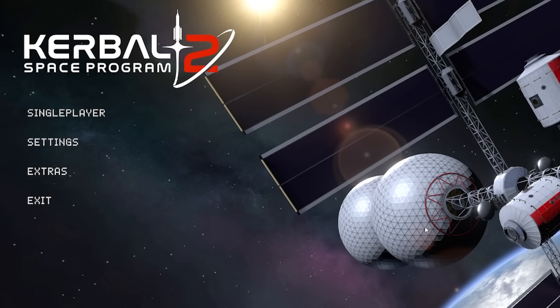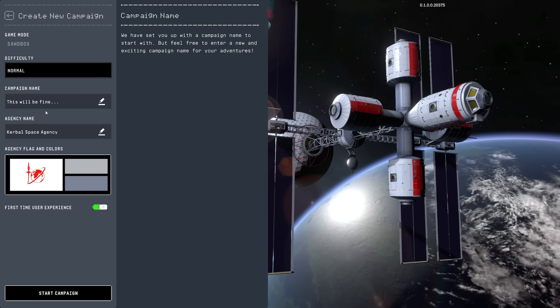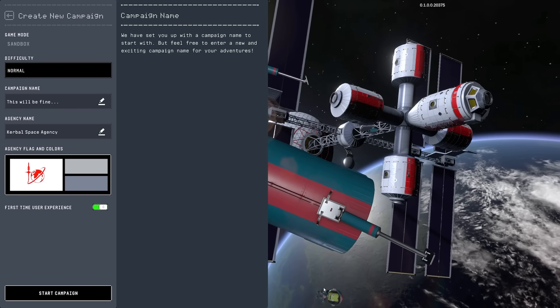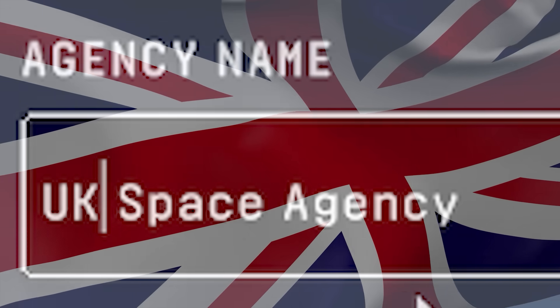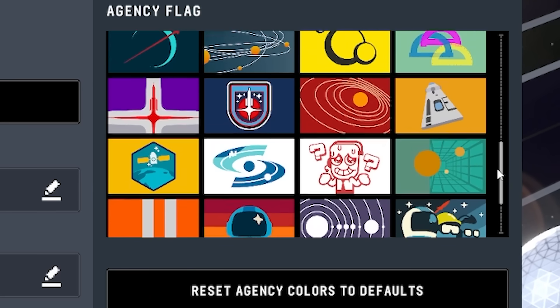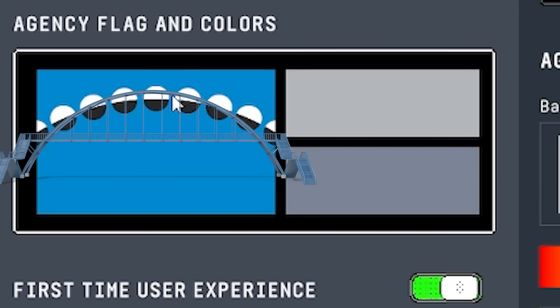I thought we'd just go into this completely blind. So in single player, start a new campaign - the campaign name will be 'This Will Be Fine'. There's another gem flying past, look at all the debris. The agency name - that will not do. The UK Space Agency has returned. We just need to pick our flag now. For some reason there's no UK Space Agency one, so I guess we'll go with this one because it sort of looks like a bridge.